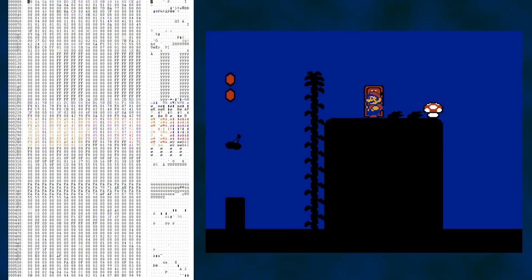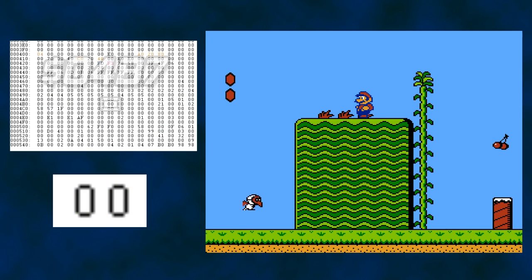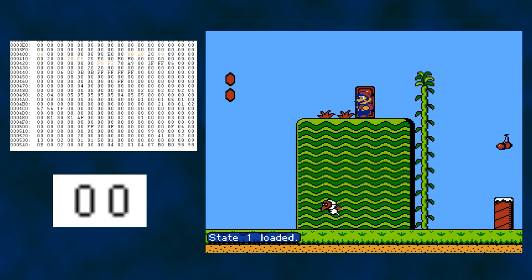This RAM viewer has a feature that highlights activity in red to make it easier to see where changes are occurring. After a bit of observation, it looks like the countdown is happening here at address 4B7. Once it reaches zero, we are booted out of subspace. I didn't do anything technical here besides watch the RAM while I was in subspace to see if I could find a counter. I have a save state just before Mario entered subspace, so let's reload it, enter the door, and pause the emulator.